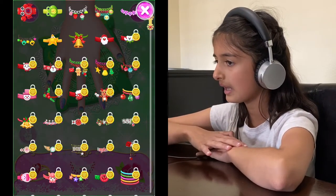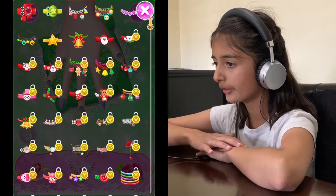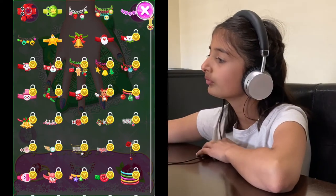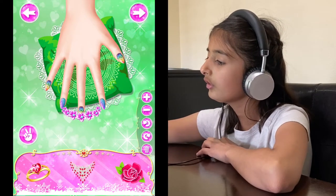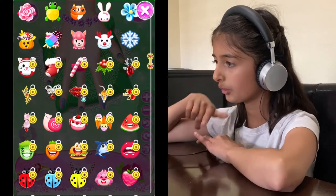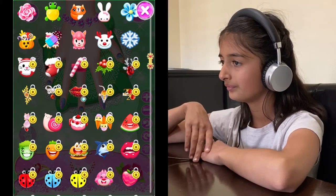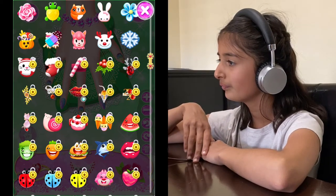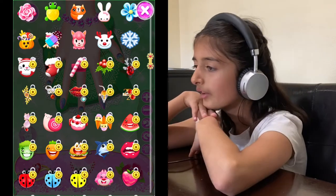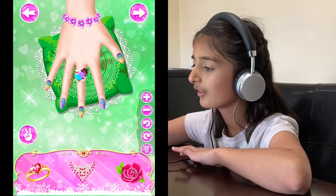We can pick any of the bracelets — anything like that to make it super cute. I want this flower bracelet — like you're an actual mermaid! Hard decision. I'm gonna pick this one, it's so cute.